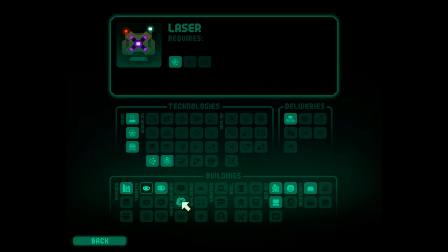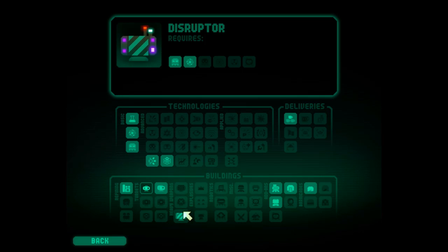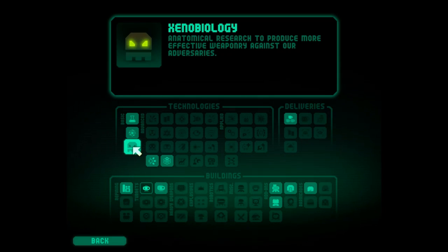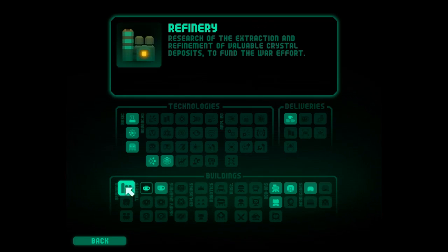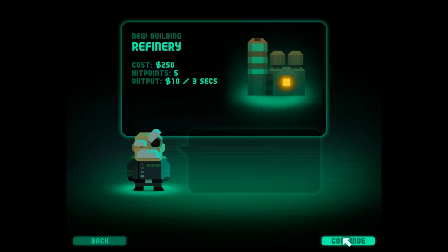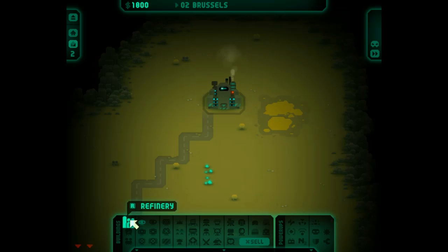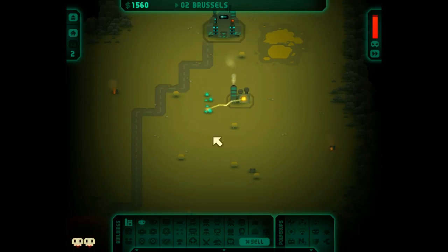The laser requires certain research - it shows you what you need to build it, then you have to research that in the various trees like chemistry. You need to click into the basic one first. Refineries - you have to build and place your refinery near the resource deposits. You can see it needs to be near there - that's mining, I like it.